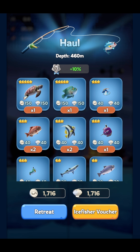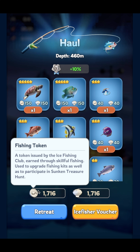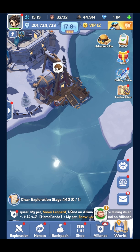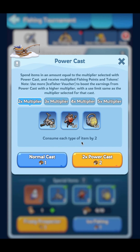As you can see, this is the haul — we have a plus 10 percent bonus after buying the Fishing Pro set, and you get 1,716 fishing tokens. Then you can use your Ice Fisher voucher to get additional points. If you have more than one Ice Fisher voucher and used your Horn of Poseidon in the Frosty Prospector on the first attempt and got a lot of points, this is perfect. We have a total of 2,574 fishing tokens in the end.